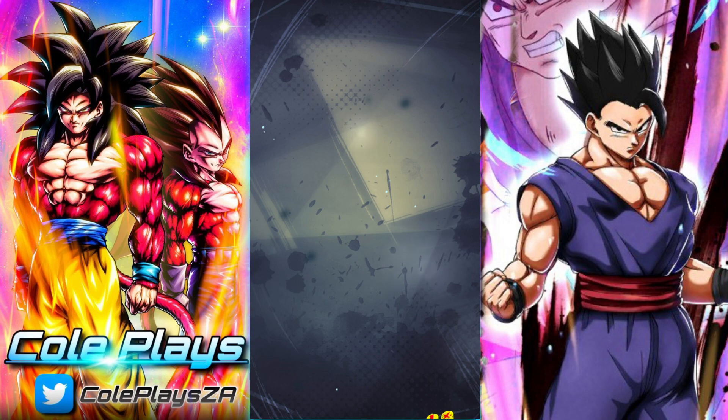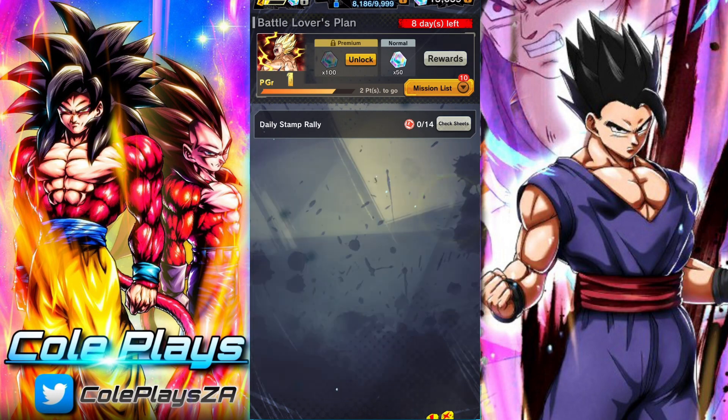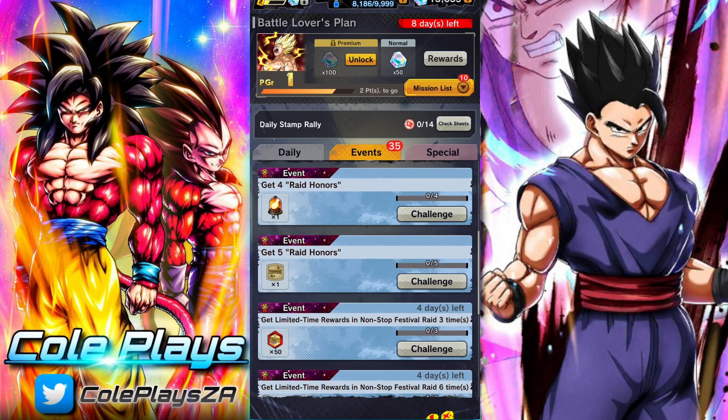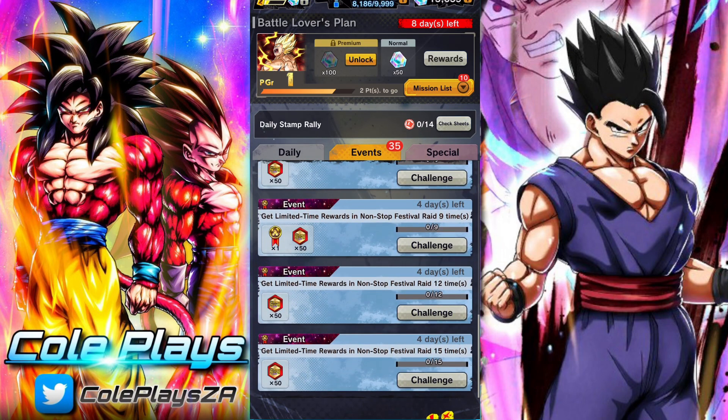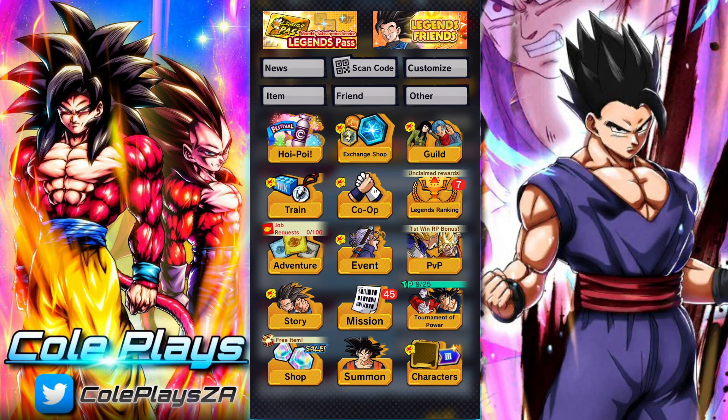Aside from the Multi Legends Z Power, there are also Chrono Crystals and other rewards, but realistically it's the 600 Multi Z Power that you're going to want. So you need to make sure you're consistent — attend at least four of the five non-stop raids and fulfill the requirements each time.